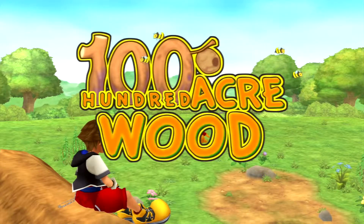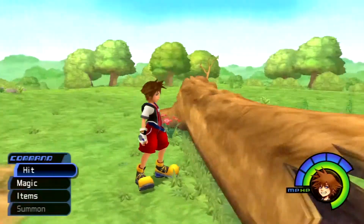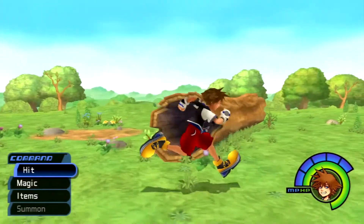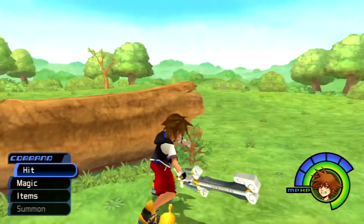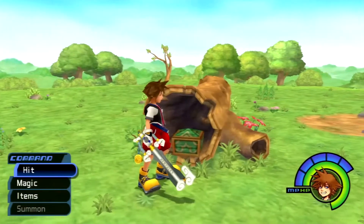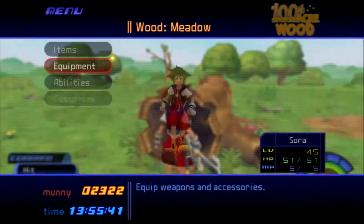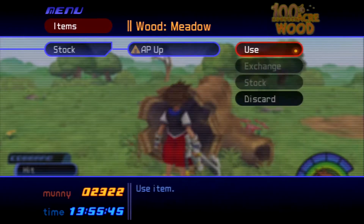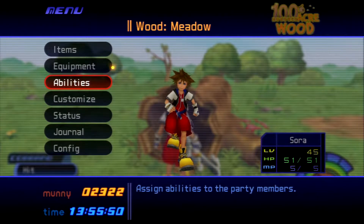Welcome to the Hundred Acre Wood. This is where you can get the extra stuff. This is where people can really start to get a little bored. You'll notice our attack command is replaced by 'hit' — that means we're not killing anything. It's supposed to signify that no one's dying here; he's just hitting things to get special effects.